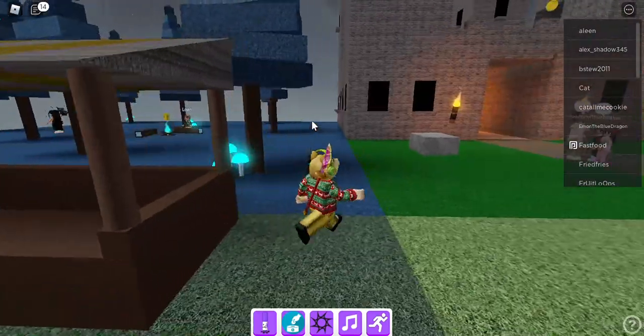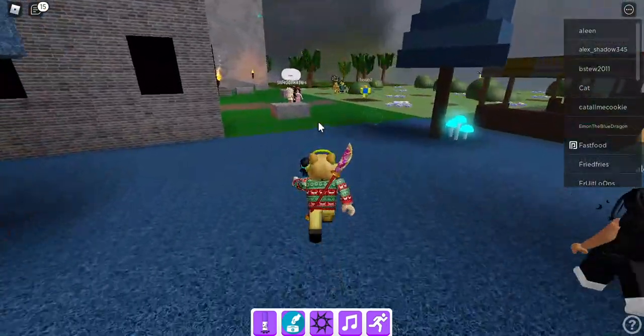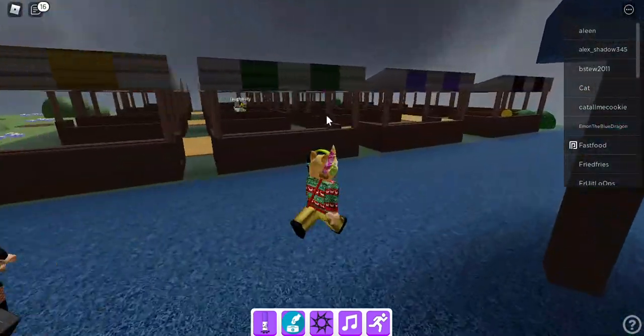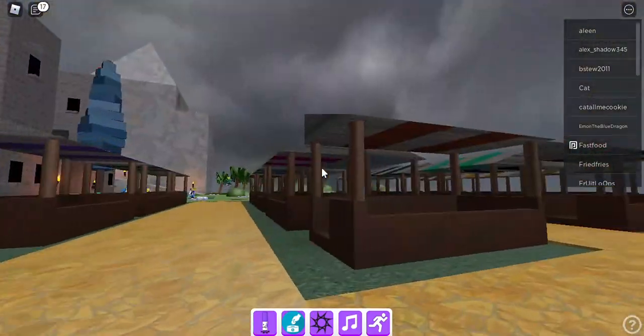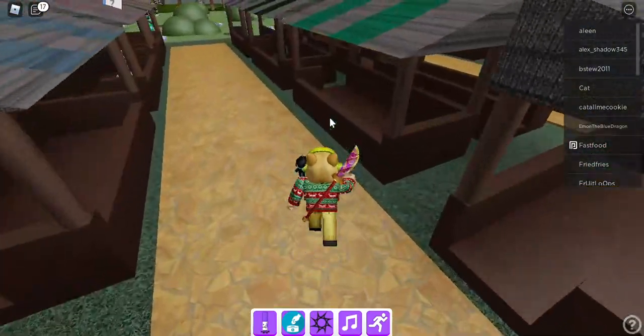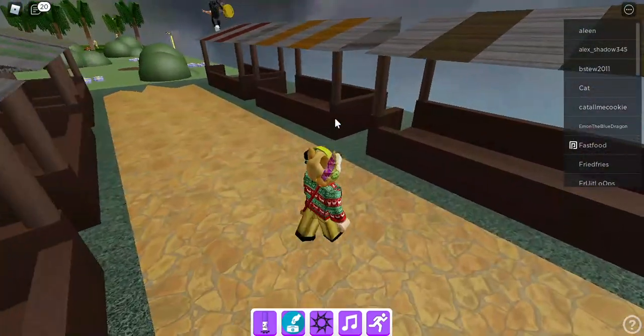I'm going to be showing you the locations. The first location is right here — I'm going to grab it. The next location is inside of here, the black tent. Next, you're going to climb on top of here, and that's where the next coin is — right here.